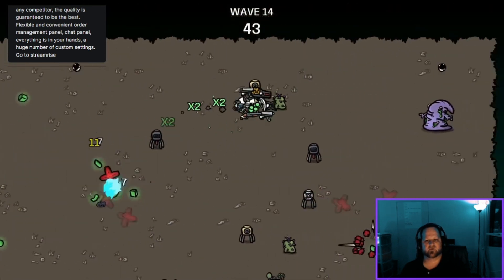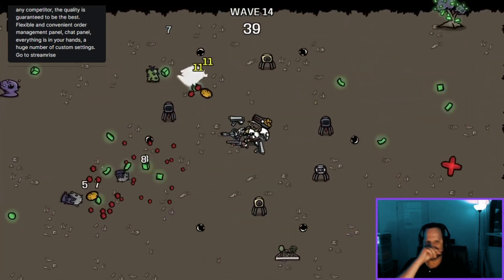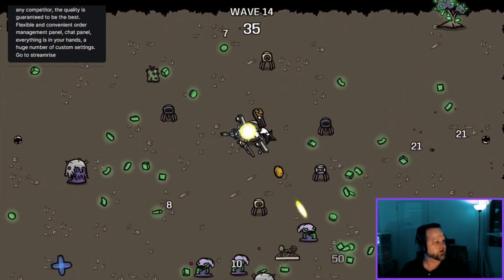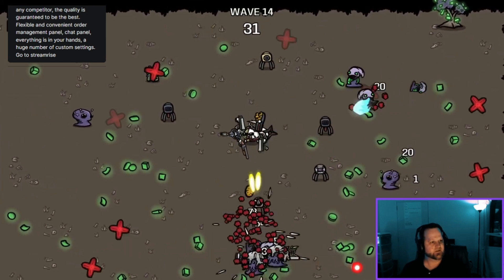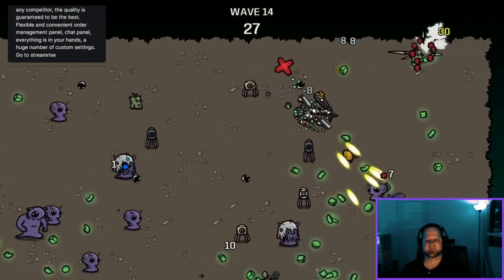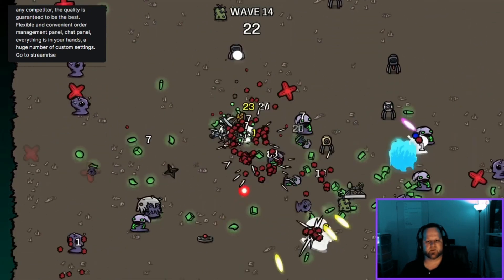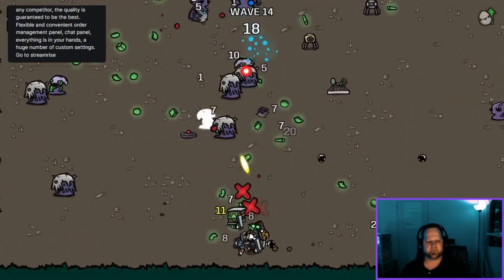Three turrets — these turrets are great. You can basically park in the middle; I'm not even going to move. Look at this — you can just take it all out and then pick up everything. Now I'm just collecting the coins, collecting the money.